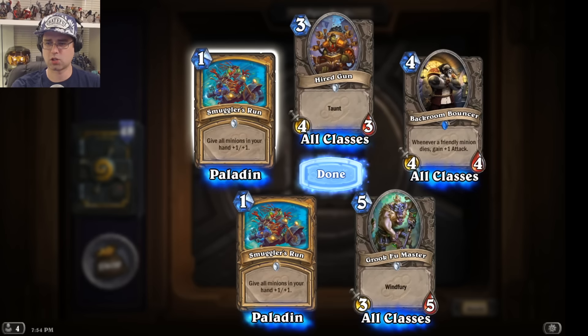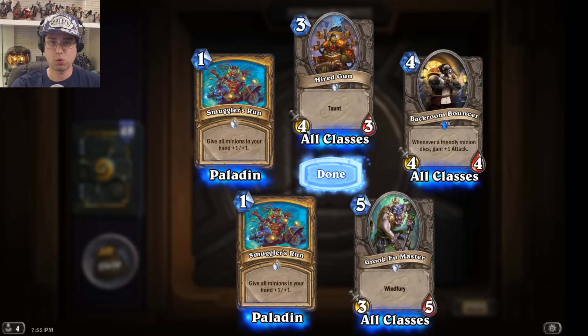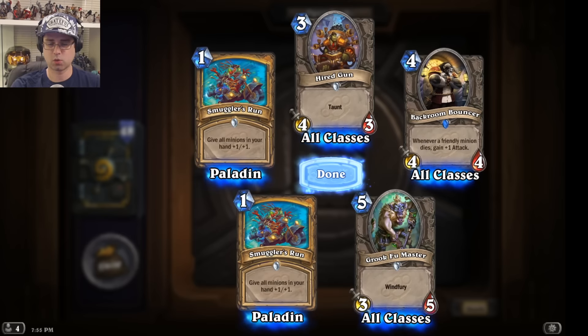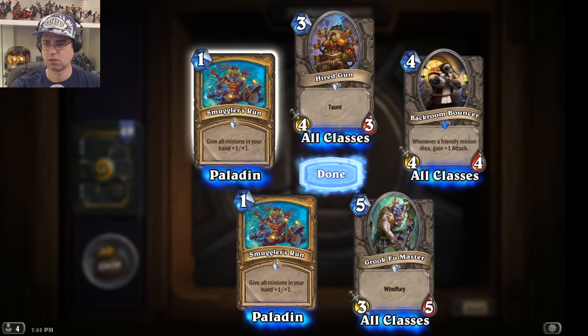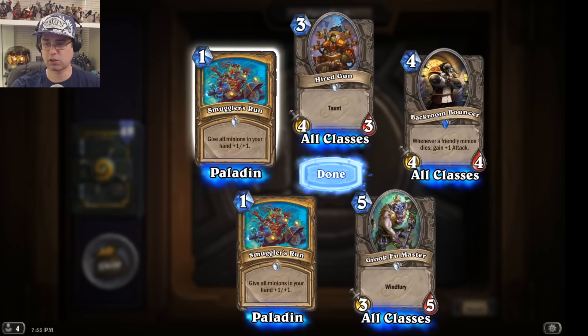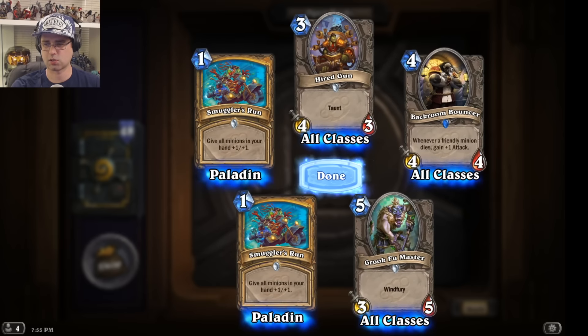Smuggler's Run: all minions in your hand get +1/+1. Best value is when you have a lot of minions in your hand, which you might not have right at the start. I've already got two of those, so I'm almost certainly going to get a bunch of duplicates since it's common.